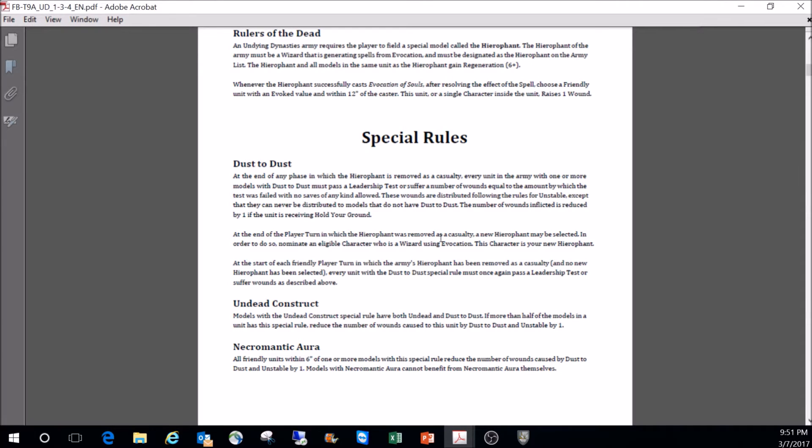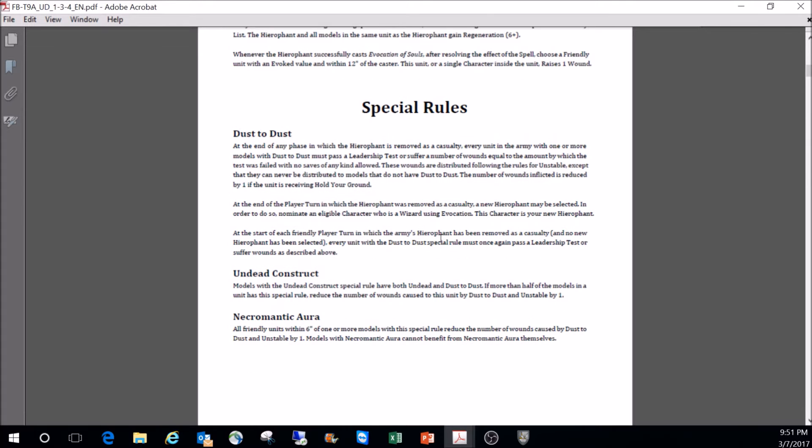Now it's more that you're healing your units rather than raising new ones. With Vampire Covenants you still have the bounce spell that lets you raise something, but nowhere near what you used to be able to do. Raising units is a bit broken — you can't kill guys if they keep coming back. With character costs now you don't tend to have a lot of them, and I think they should tone it down a little by raising leadership on units, which this army has done — it doesn't have a lot of really low leadership.